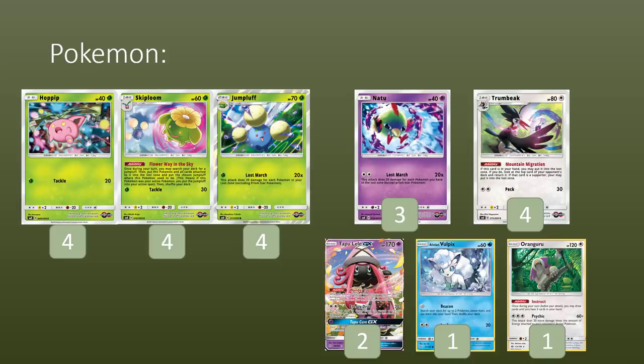One copy of Kangaskhan as well. We have a lot of instaplay item cards, and we also have Ultra Ball and Lost Mixer — both of these are reducing your hand size greatly, making Instruct a really great option to keep our hand size fresh. It also adds to the total amount of Pokemon that we play in the deck for options with Lost Mixer as well.